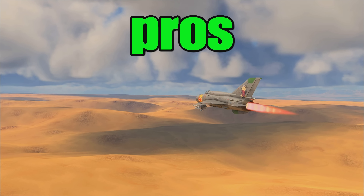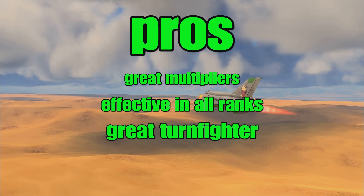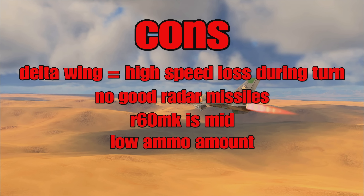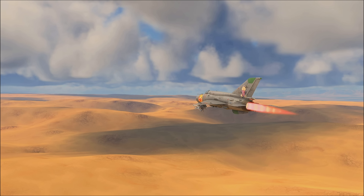So the pros of this plane: great multipliers, you earn a lot of SL, effective in all ranks — it is a top-tier premium which means you can effectively research all ranks — and it's a great turn fighter. However, the cons: you lose speed fast because it's a delta wing, there's no good radar missiles for it especially at 11.0, you're going to fight a lot of stuff that has good radar missiles, R-60MK is mid, low ammo plus you have a hard cannon to aim — quite weird. The overall performance is just kind of meh. So I'm going to give the MiG-21 a 6.5.